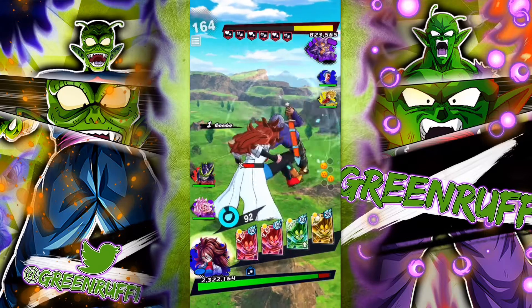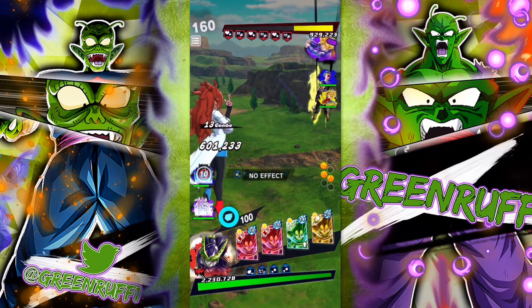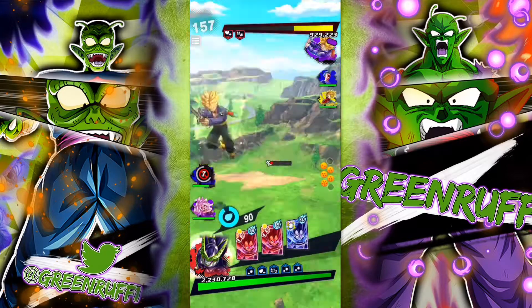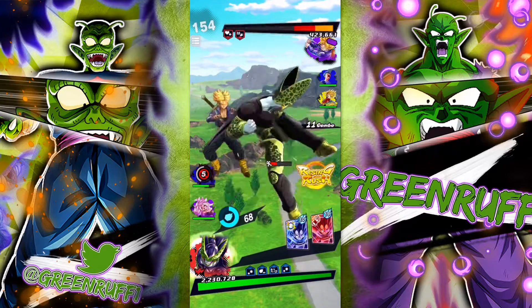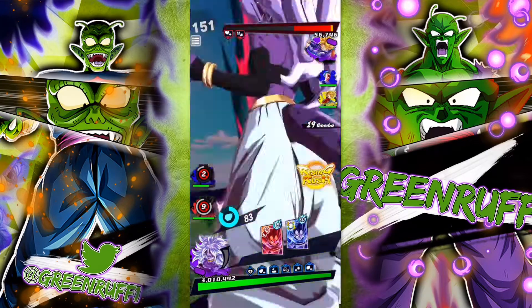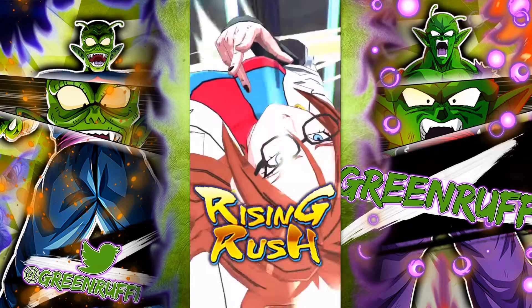We're going to take a little bit of damage and go to red Cell after this. Let's go to red Cell, pop the green — yep, got him. He might possibly go to blue Trunks, so we're going to go with Monster 21 right now. Nope, tap attack. Main — Rise and Rush!